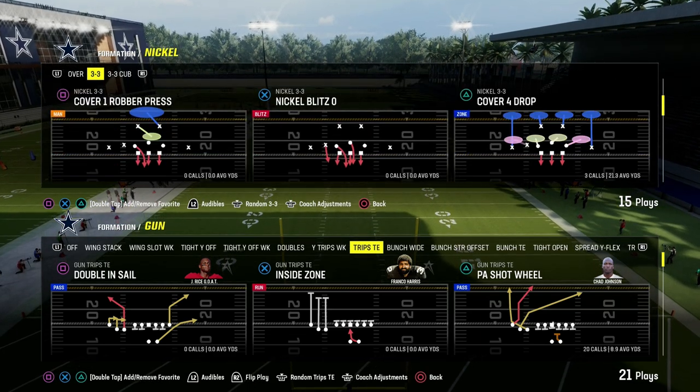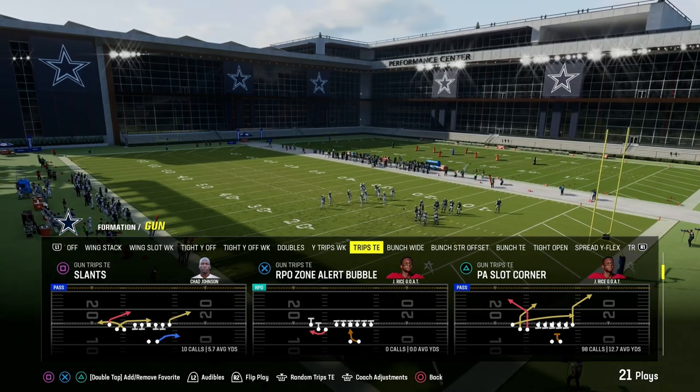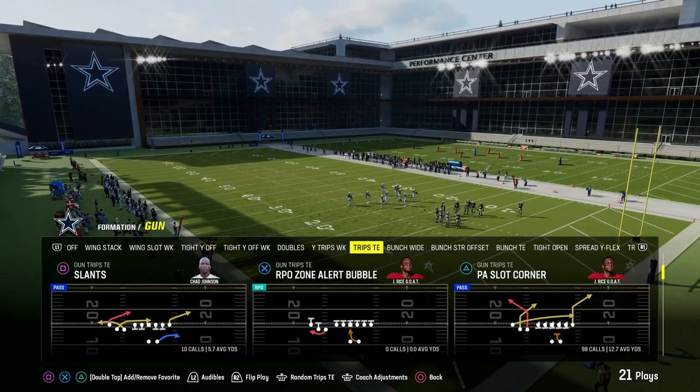In this video, I'm going to show you my favorite way to beat man coverage in Madden 24 right now. It's a very simple route combo and it is out of the play PA Slot Corner in the Gun Trips Side formation.